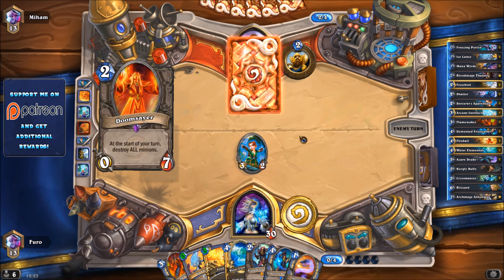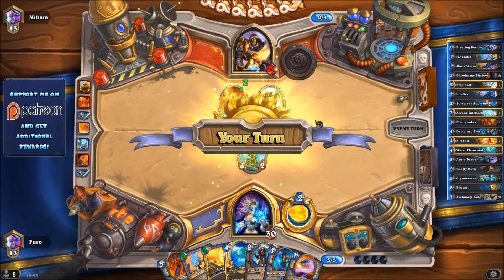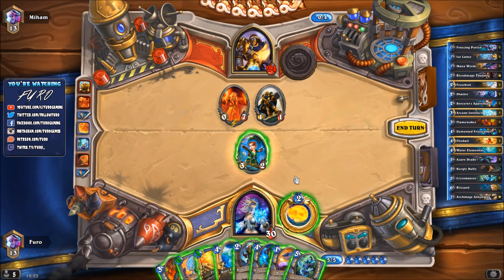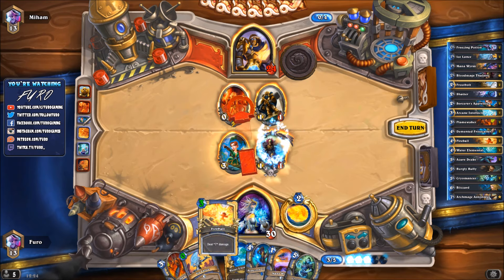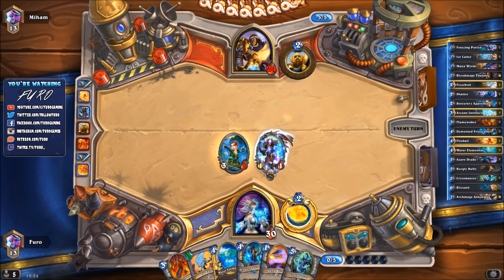I've only tried the deck in casual mode and had some decent games with it, so it should work on ladder as well - at least I hope so. There's a Doomsayer, which is not a problem because we can just use the Fireball. We could play the Mana Wyrm alongside. We'll play Fireball - dealing seven damage - and we could play Thalnos alongside. He might then clear the board with Consecration.